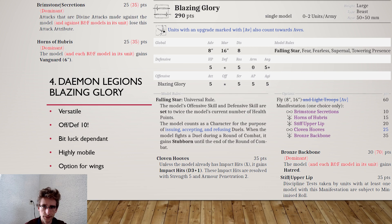The fly option is quite interesting. The model comes in at 290 points, which is a fair price. The fly upgrade is 60 points, putting it at 350 — quite expensive, but chaffing this piece becomes much harder. You can leave it behind your lines and charge out whenever you want. It combines quite well with Cloven Hooves, which used to be 10 points but is now 25. The impact hits really help the Blazing Glory in some matchups, though they resolve with AP 2 rather than the model's AP 5.